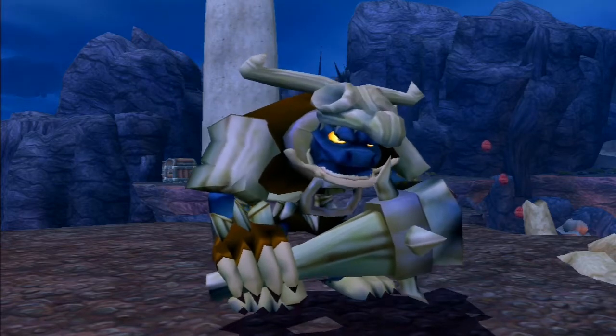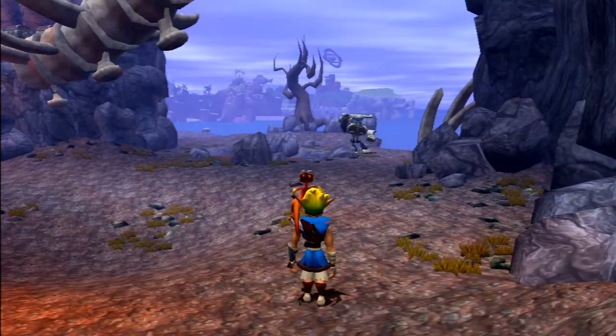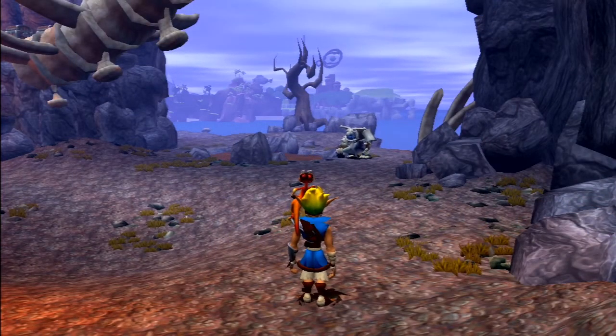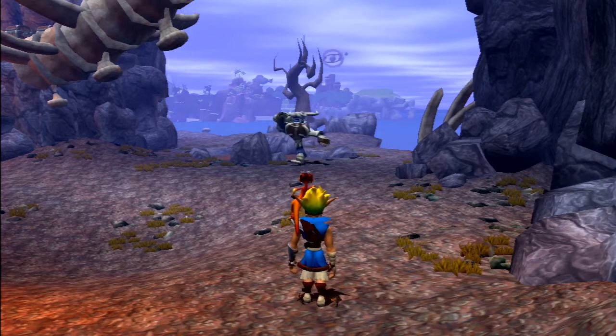Another unique thing about this lurker is the very large spike club it carries. When walking around it will carry it over its shoulder, but upon seeing you it will swing it around and wave it in circles above its head, all while charging towards you and growling.